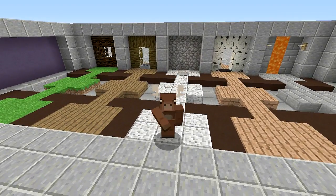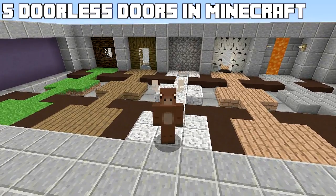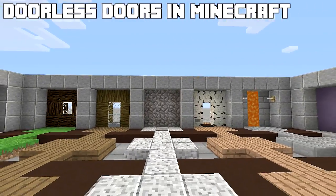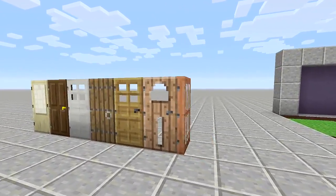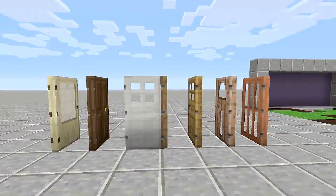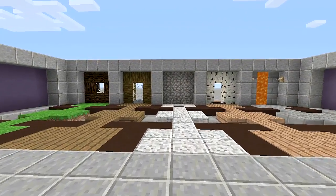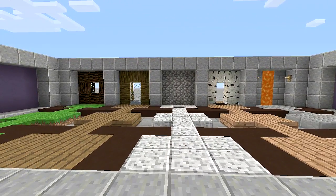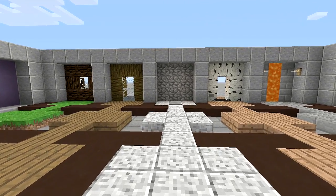Hello everyone, FedExGaming here and welcome back to my how-to-build series. In this video I'll be showing you how to build five simple doorless doors. Now what do I mean by a doorless door? Well, Minecraft gives you seven traditional doors that you can build with — I have them all set up right here — however we're not going to be using any of these doors. We want to use unconventional resources that we have stacked up in our world.